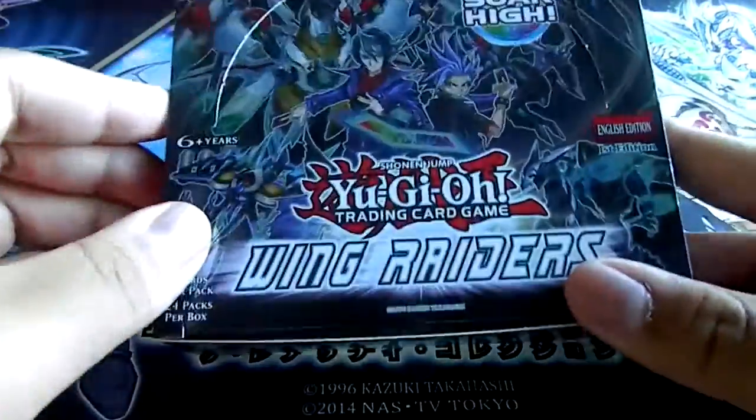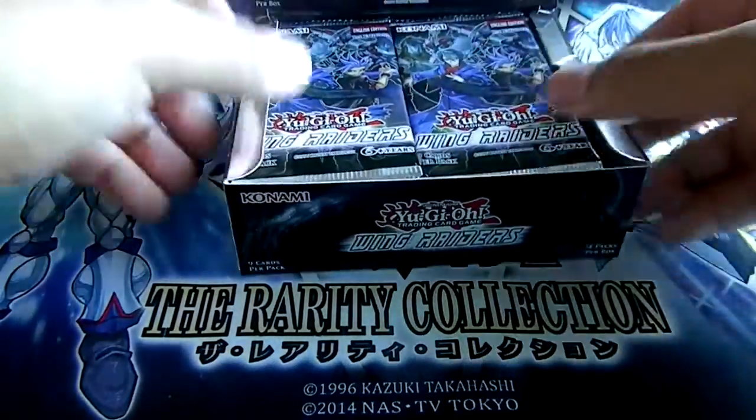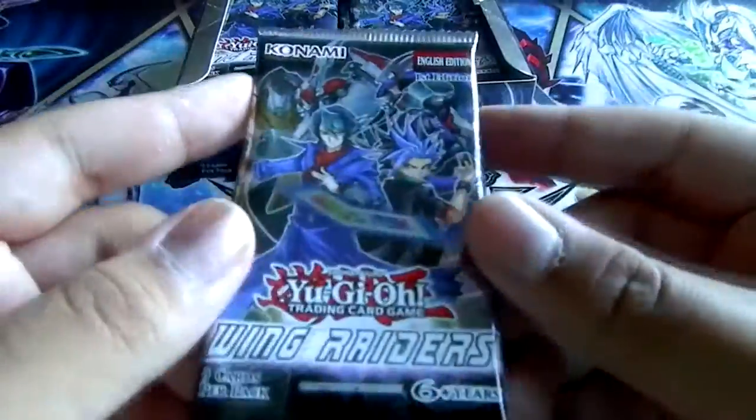By the way, Raid Raptor is one of my favorite archetypes. Also the Phantom Knights are cool. So let's go — first pack, and also we get at least every pack we get a foil or a holo. Alright, first pack.